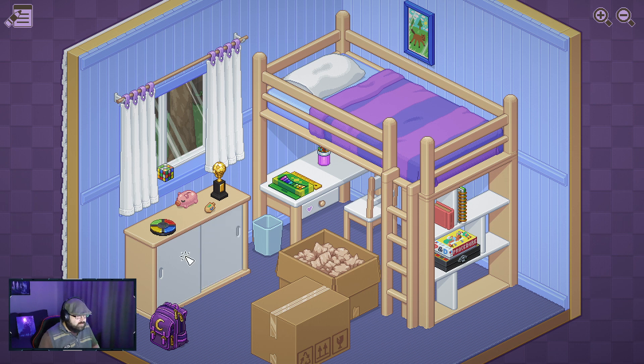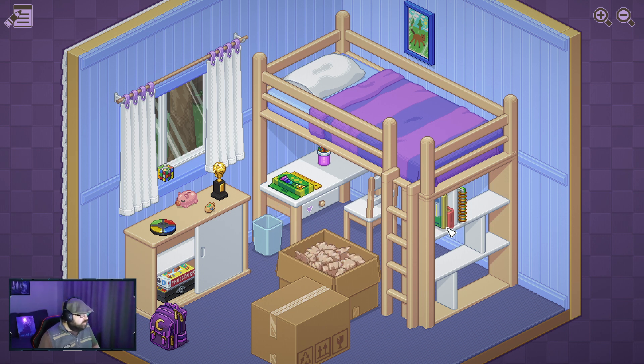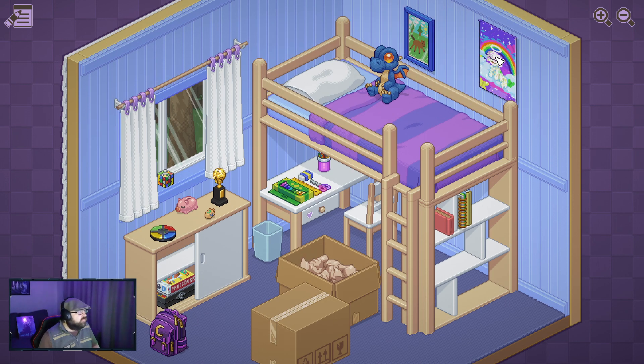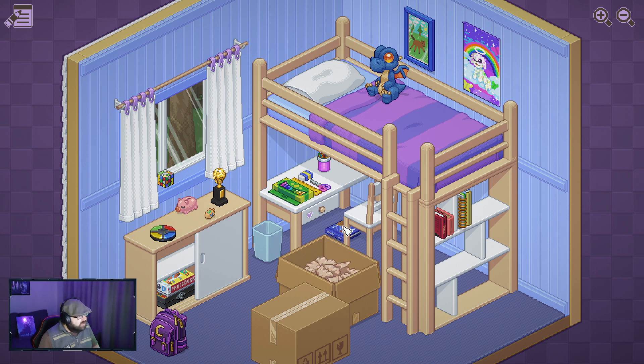We've got sliding drawers as well to deal with. Another book for the bookcase. Scissors - can go on there for now. Stationery on the desk. We've got a dragon plushie - that has to go in the bed. A poster - wondering what that was there. Is that a Dracula book? Vampire? Space book - I don't even know what that thing is. Game Boy - I'll put that up there for now.